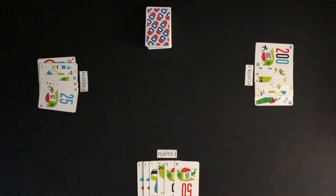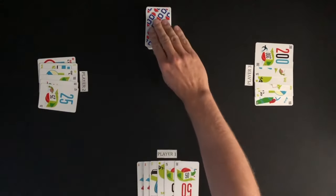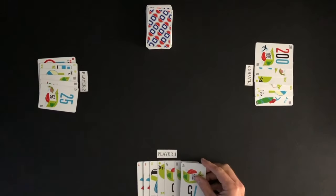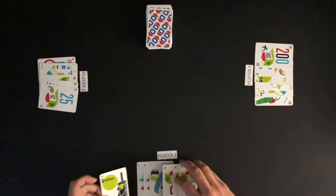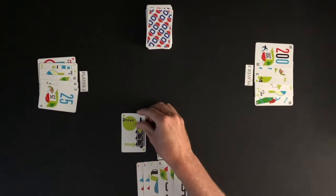Going back to the hands that were dealt earlier, I have flipped up each player's cards for you to see. In an actual game, you will keep your cards hidden from the other players. The youngest player in the game gets the first turn. A player's turn consists of drawing a card and then playing a card. A player will need to start with a drive card, or have the emergency vehicle safety card in play, in order to be able to play distance cards. Player 1 plays a drive card.